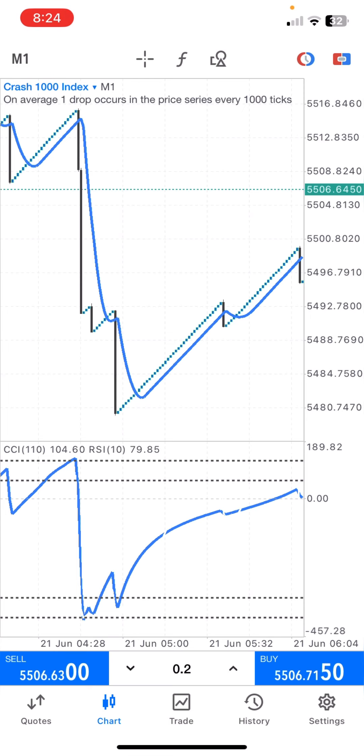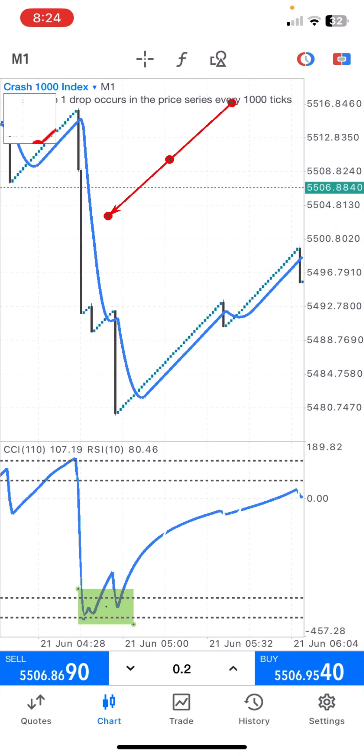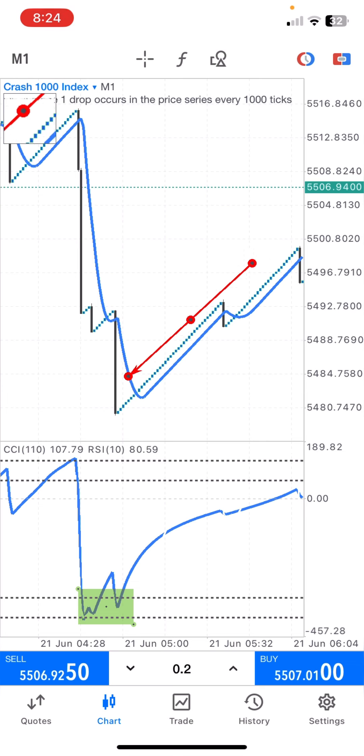Now let's get things straight on how to use the strategy. The first thing to note is that we are on crash, so no matter the circumstances of the market, we are always going to go in for a buy. The first confirmation we need is that the CCI must be at the overbought level. Once it's at the overbought level, the next thing to look for is a change of direction — meaning the price must move above the Moving Average.